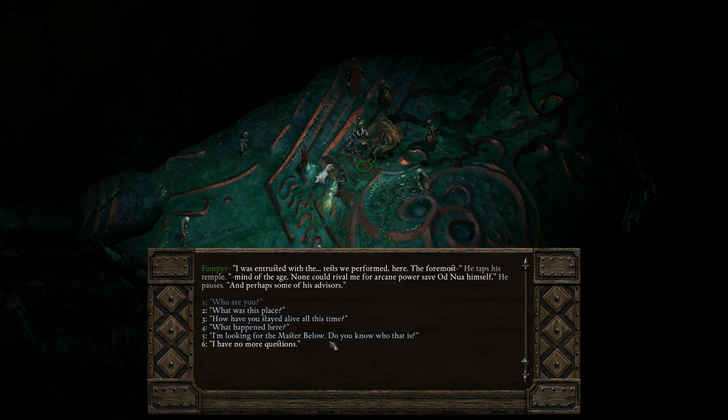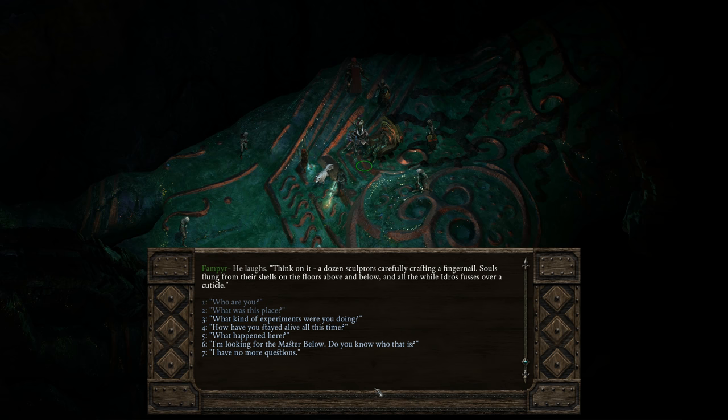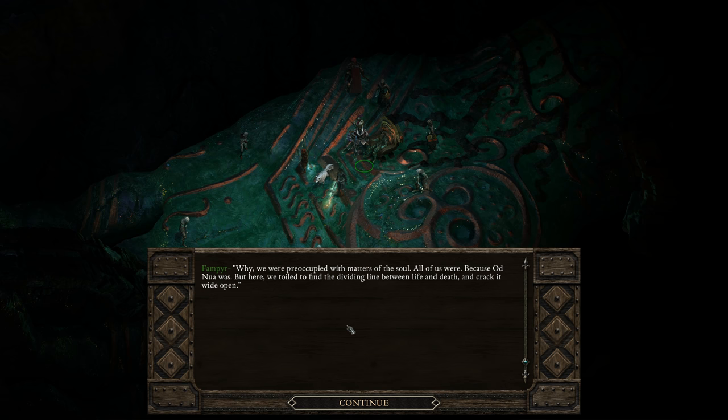'I was entrusted with the tests performed here — the foremost who taps the temple mind of the age. None could rival me for archaian power save Odnur himself and perhaps some of his advisors.' What was this place? 'Oh, many things — our home once, and before that a place of great deeds. Those fouled chambers were once a site of incredible discoveries. We were given the bulk of this floor — construction at all hours for Odnur's purposes.' What kind of experiments? 'We were preoccupied with matters of the soul — to find the dividing line between life and death and crack it wide open, attempting to find a means of binding souls to their mortal vessels.'